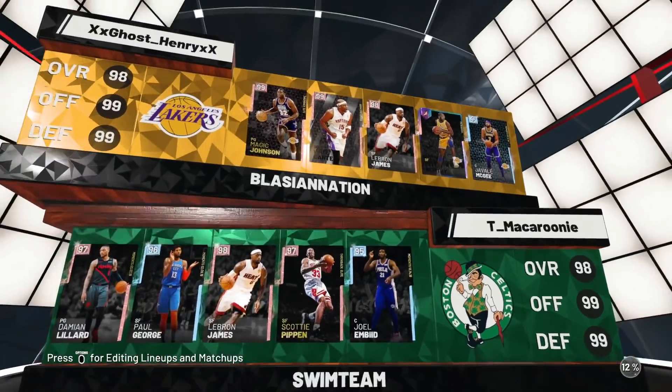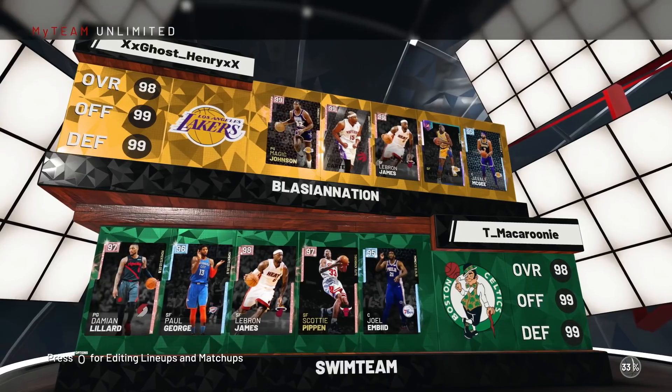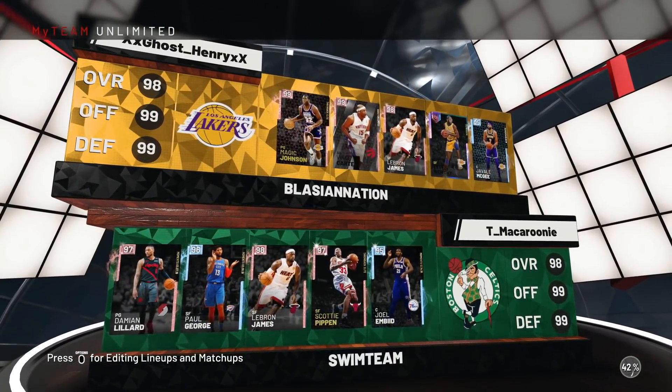Alright, let's see what our matchup's looking like today — Damian Lillard, Paul George, LeBron James, Scottie Pippen, and he's got Diamond Joel Embiid. So this will definitely be an interesting matchup. JaVale, it's time to do your thing.